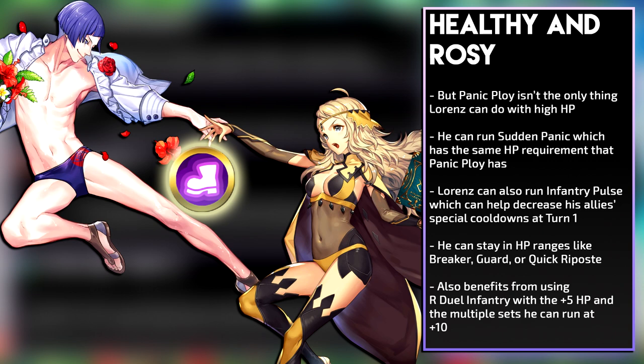But Panic Ploy isn't the only thing Lorenz can do with his HP. He can run Sudden Panic, which has the same HP requirement as Panic Ploy but also needs the foes to be adjacent to each other, and it's a global debuff rather than focusing on a cardinal direction. Lorenz can also run Infantry Pulse effectively with his HP — he can decrease his ally's special cooldown on turn 1, which helps characters that use Special Spiral. Ophelia is a perfect example, as Special Spiral is incredible on her and her Missiletainn tome needs magic units to decrease her special cooldown, which Lorenz can help with. Lorenz can also stay in HP ranges like Breaker, Guard, or Quick Riposte longer thanks to his HP and speed.